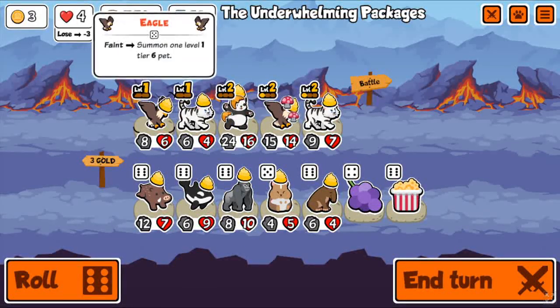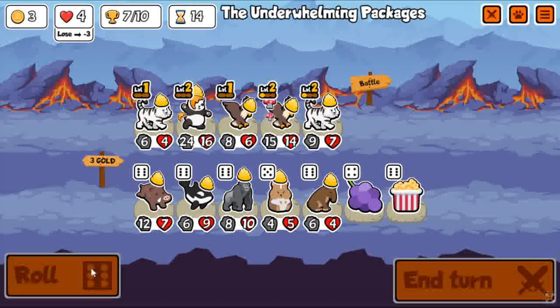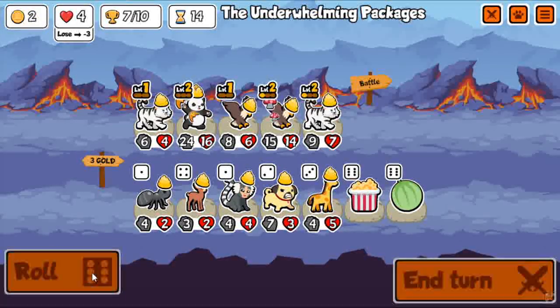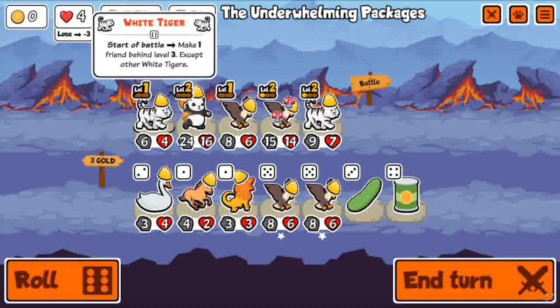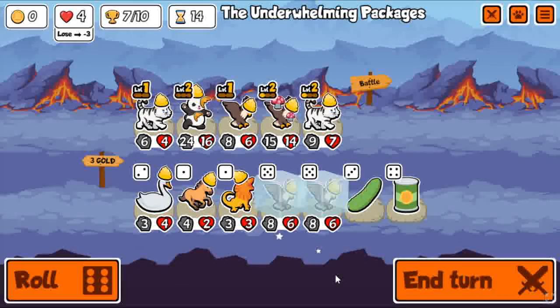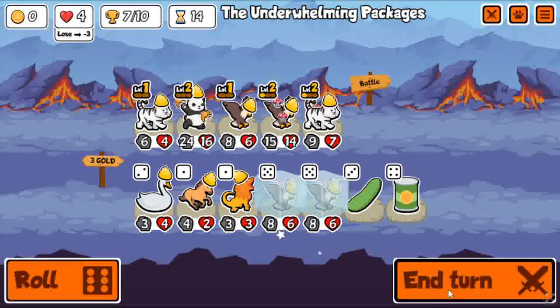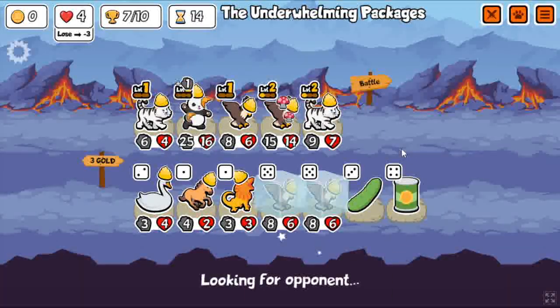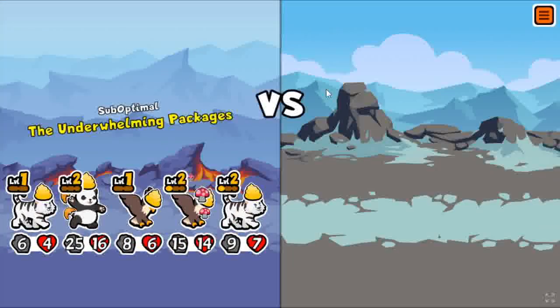I already got a level 2 white tiger, which means I can reposition. It's going to be kind of a weird way to reposition. There's the roll I was looking for — rolled into two more eagles next turn. Next turn is going to be great. I'm thinking about should I actually reposition this. I guess it doesn't really matter — just have the weakest unit in the back. Just need to find those 1-ups though.